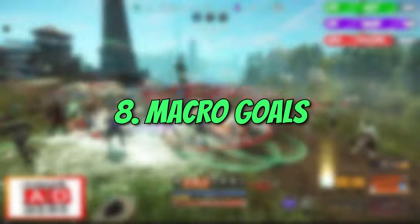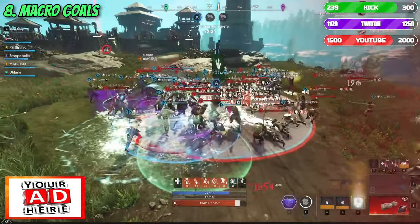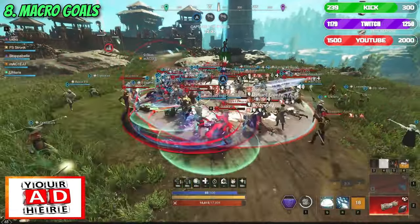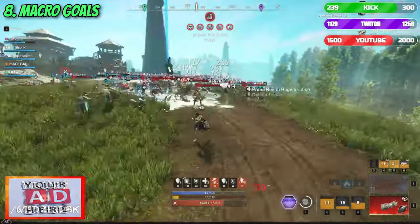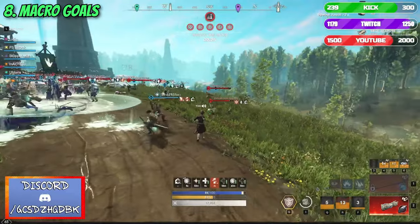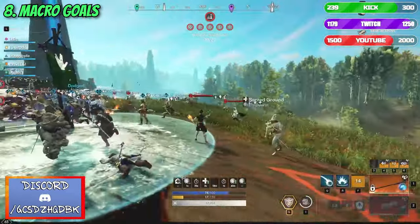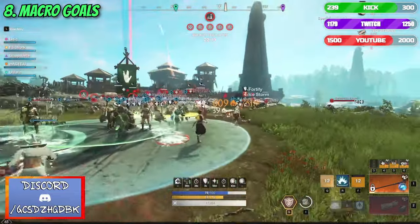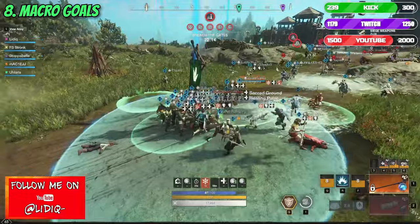Number 8: Macro Goals. The main difference between micro and macro goals is the number of players executing the prepared tactic. This can only be seen in wars due to their nature of mass 50 against 50 battles. Before each war, there is a plan that everyone tries to execute at their best. Make sure to know your role and purpose, as you don't want to be wandering around in the middle of the fight thinking about what you had to do.